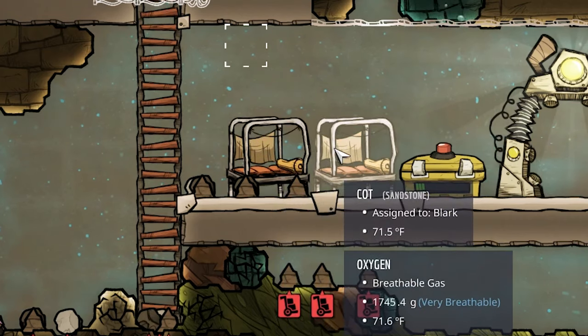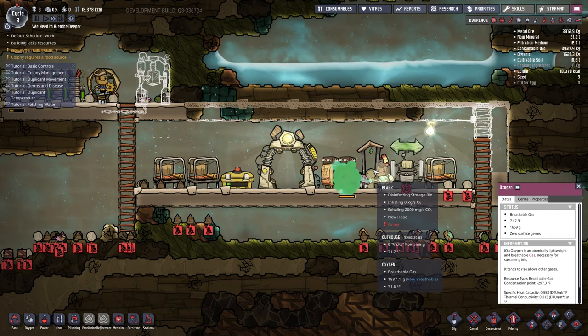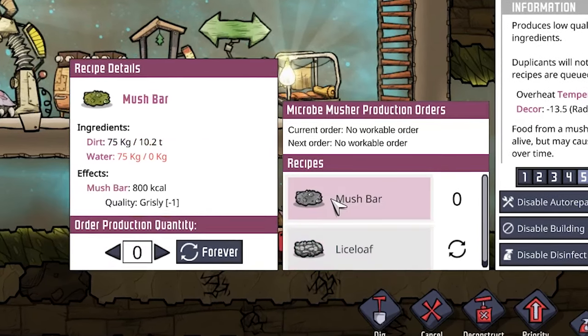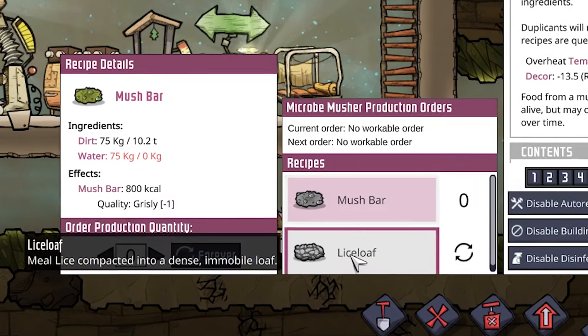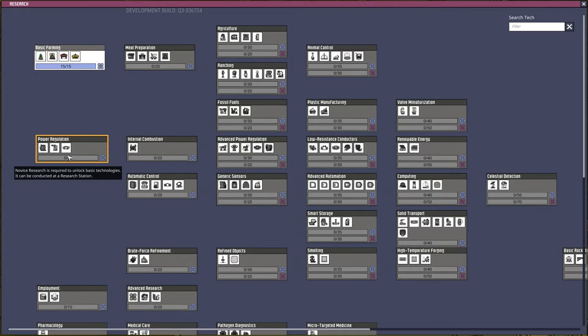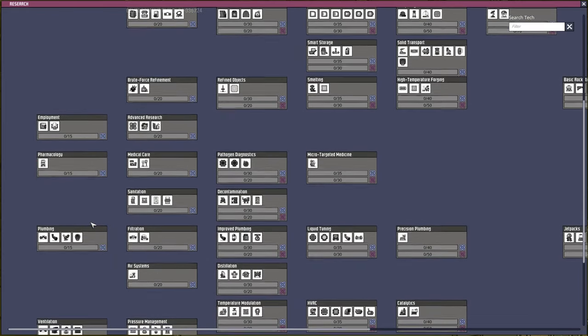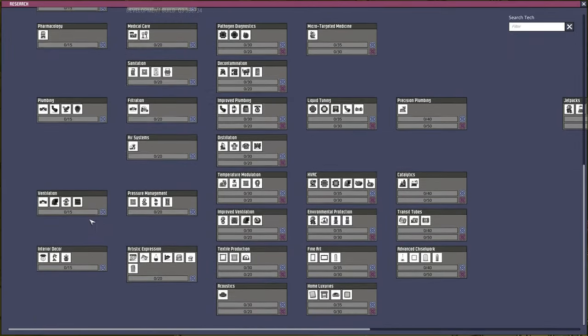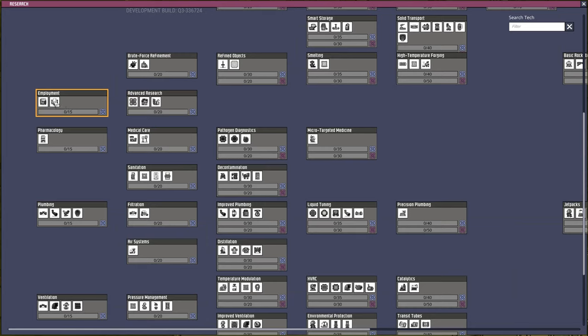You can't sleep in a cot unfortunately, but these guys can sleep underwater and it's not a problem. Lysloaf — there we go — 1700 calories as opposed to 800 calories from the mush bar. Okay, so the next bit of research: what do we want? Farm tile, egg cracker, mess table, electric grill? No, we're not going to do that right now. We are going to go down the route of plumbing so we can get water, and then I think the next one would be employment. The skills board is there and then advanced research.